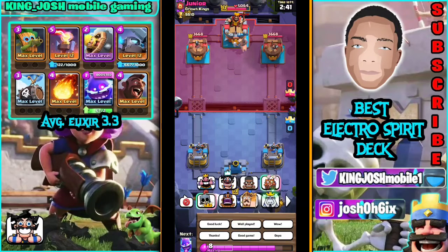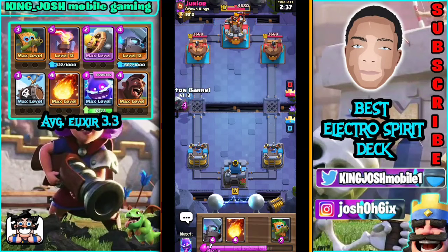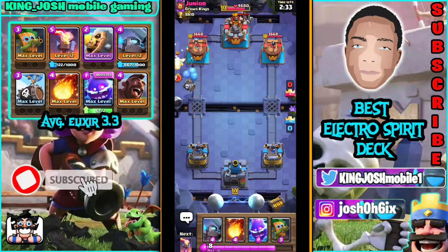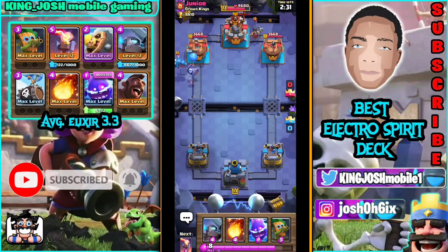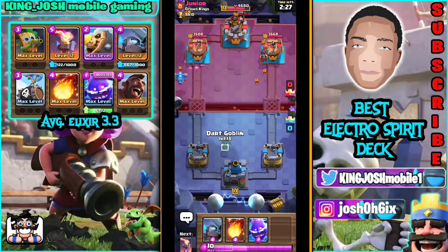This is another pull to my king tower — nice king activation there. I'm going to increase pressure on the left lane with my Skeleton Barrel. Okay, Nightwitch and Electro Dragon — so this is two teams. It's either looking like...